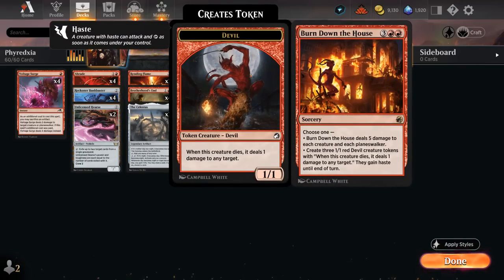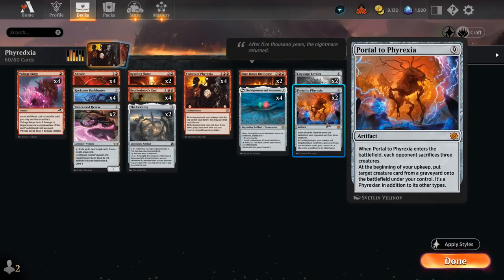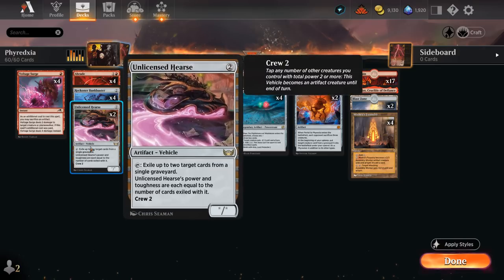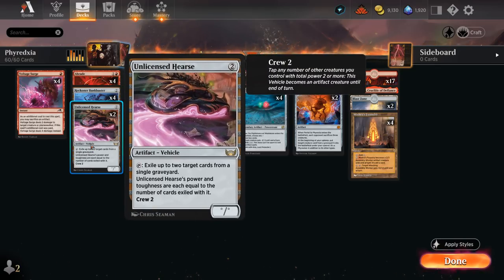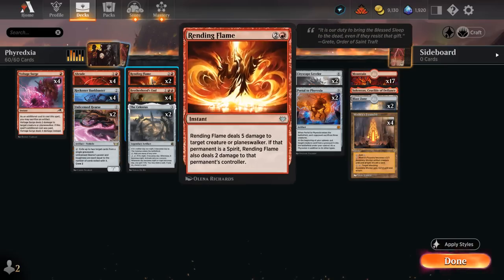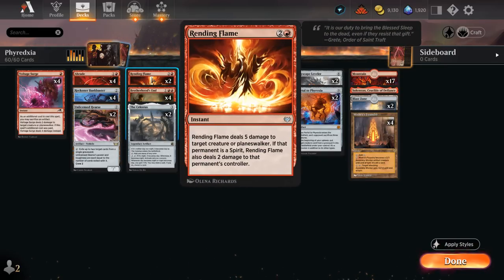Once the opponent has to tap out for a big threat, we have plenty of answers with Burn Down the House, or we get to nine mana for a Portal to Phyrexia, which makes the opponent sacrifice three creatures and then at the beginning of our upkeep we can put a creature card from any graveyard onto the battlefield under our control. There's a little tension between Portal and Hearse, but we're still happy to have both. We can crew the Hearse with Mishra's Foundry so it can actually start attacking and close out the game, and Portal is another win condition since it turns the opponent's creatures against them.